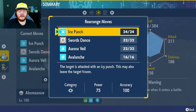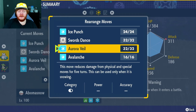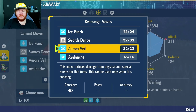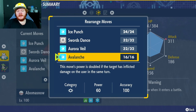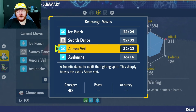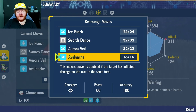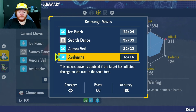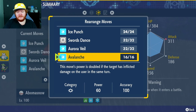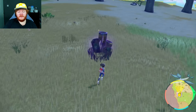We have Ice Punch — it's a strong physical move, 75 power, 100 accuracy, and freezes the target. Swords Dance to boost our attack. This move goes with our ability: as long as the Snow is up for 5 turns, Aurora Veil will boost our Defense and Special Defense. And if we are faster than our opponent, we use Ice Punch. If we are slower, our opponent will hit us first, then Avalanche is a very strong move — its power is actually doubled to 120 power, 100 accuracy, without any drawbacks.